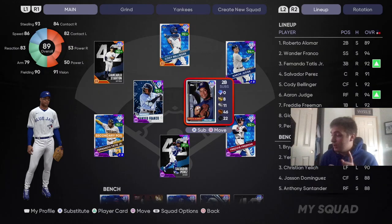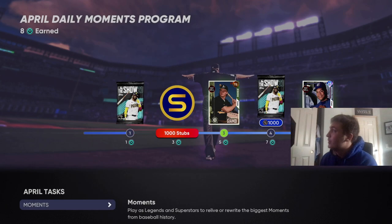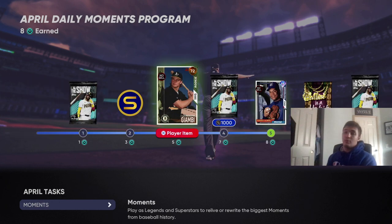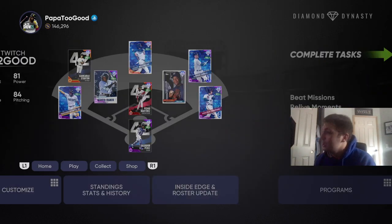Let me show you guys how I acquired this card. If you go over to Programs and Daily Moments, you can see that if you do eight daily moments you'll get this Roberto Alomar. Same with the Jason Giambi that we already debuted — that's how you acquire this Roberto Alomar. Today we're going to be using him in gameplay.